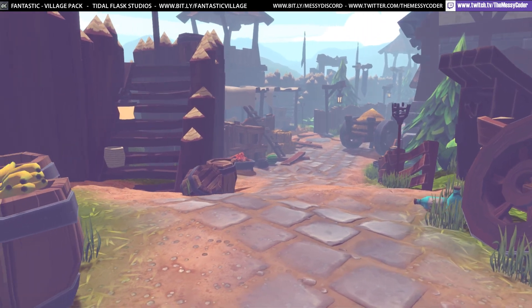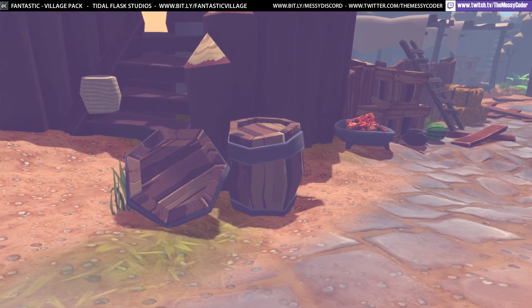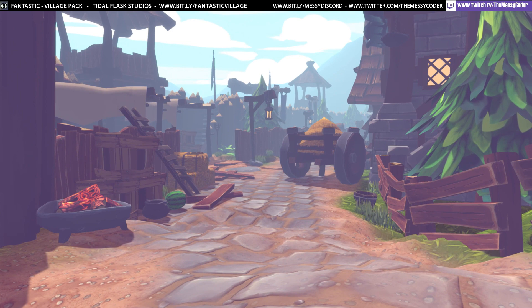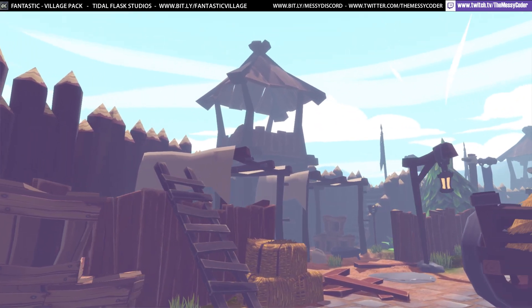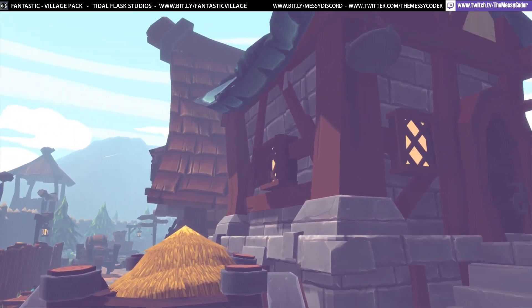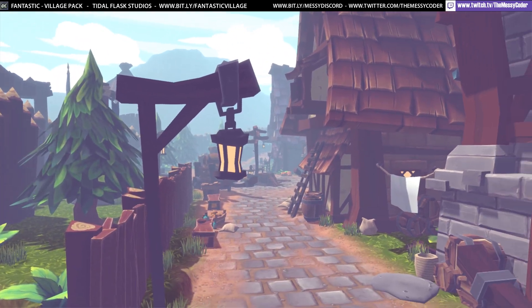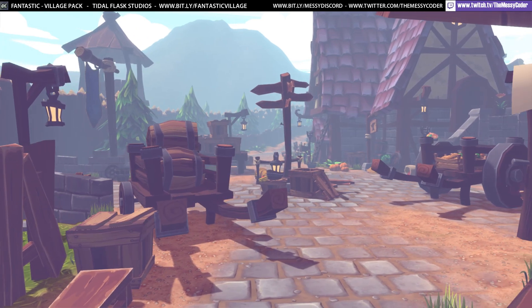We are inside Unity playing about with the Fantastic Village Pack from Tidal Flask. It is a huge pack and it also comes with the Fantastic Food Pack thrown in for free. There are 83 modular building assets, 14 pre-assembled buildings, 247 unique prop assets, 90 food items, and one tree, bush and grass asset.